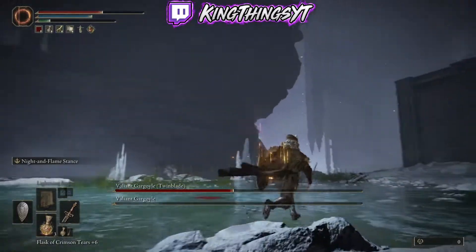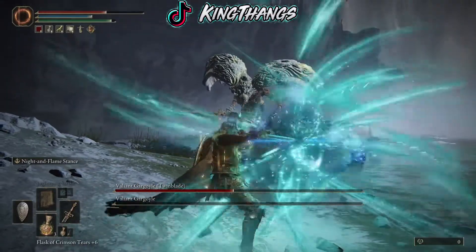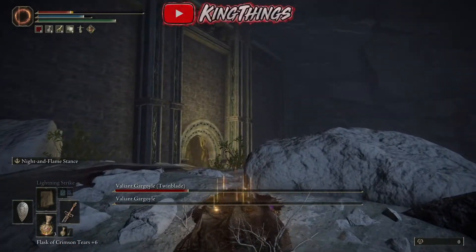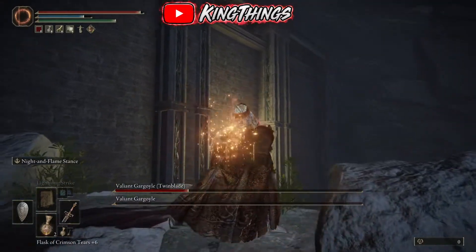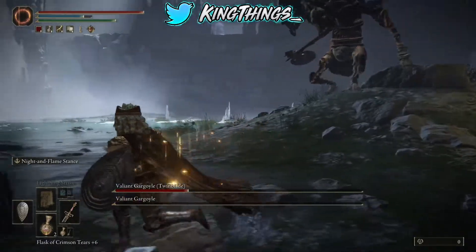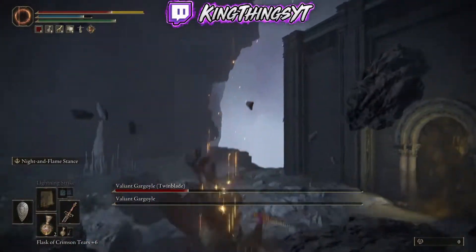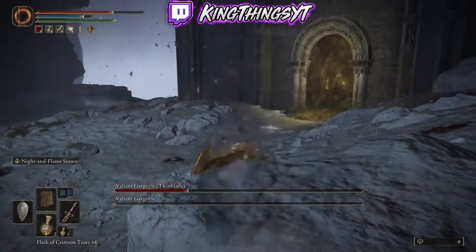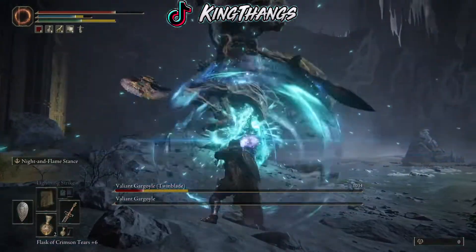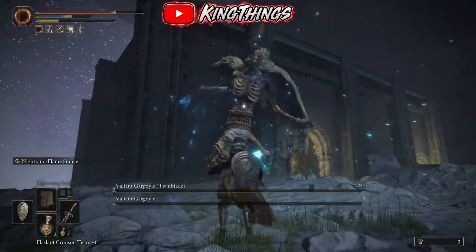He's about halfway down on health and I only have three Crimson Tears remaining, so we gotta be very careful. I'm gonna shoot magic at him — I don't have much magic left. Right now I'm trying to bait him. I do recommend not boxing yourself in a corner — there's nothing worse when a boss is engaging you and you have nowhere to run. You want left, right, north, and south to run to.